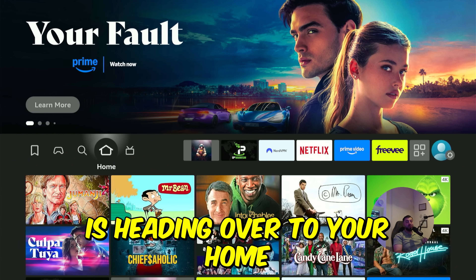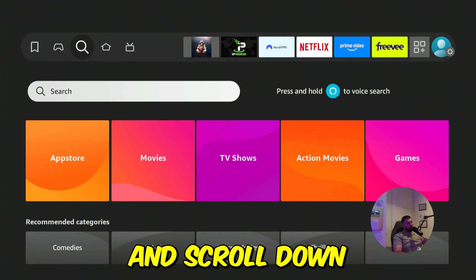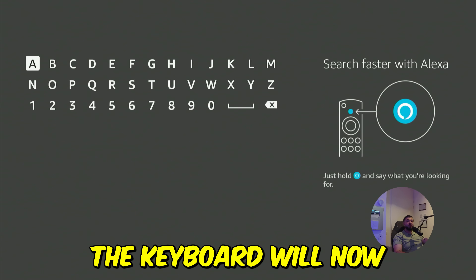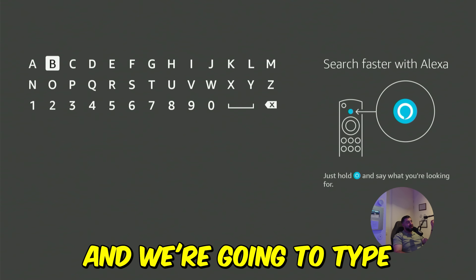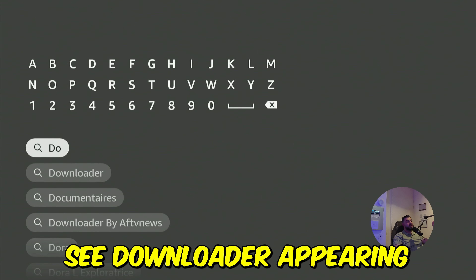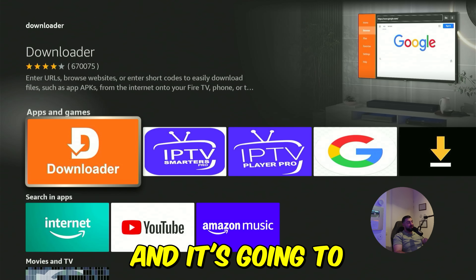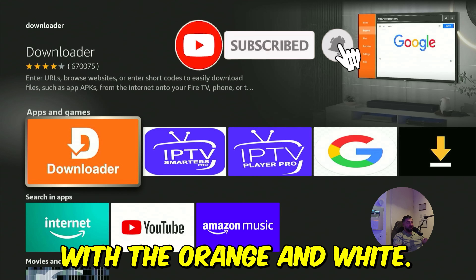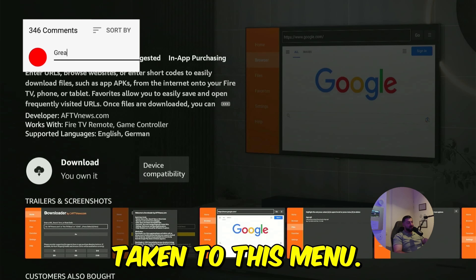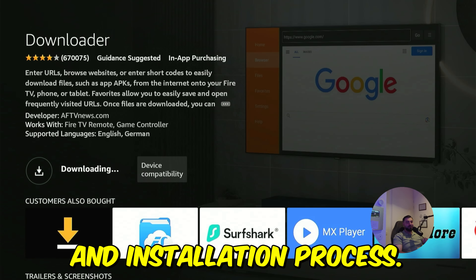Step one is heading over to your home screen on your Fire Stick. Go to the search magnifier, scroll down, and click confirm on the search bar. The keyboard will now appear. Type in "downloader" — D-O — and you can already see it appearing in the suggestions. Click confirm and it's going to be the first app with the orange and white. Click confirm and you'll be taken to this menu. Click confirm one last time to start the downloading and installation process.